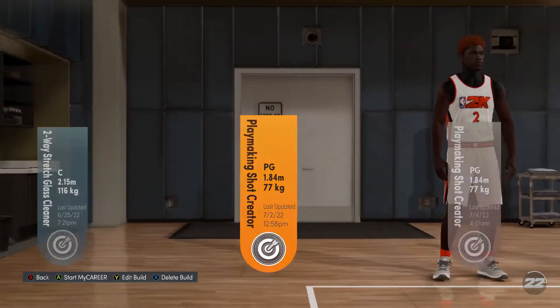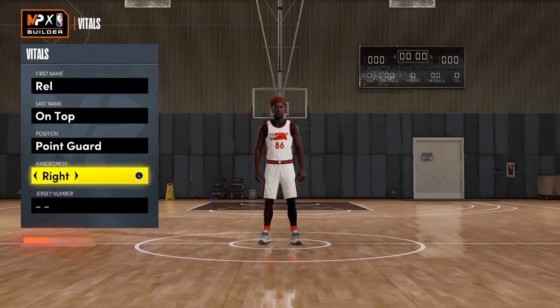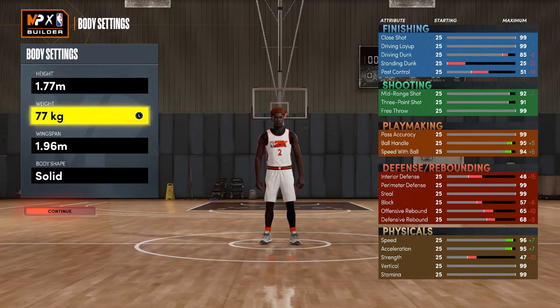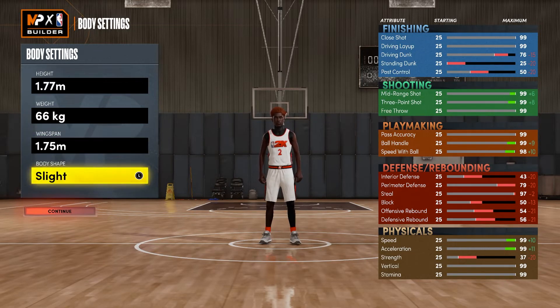Now go into the My Player Builder and create a new build — point guard. I would suggest left-handed because left handers shoot different, they got them burners. For the height go 1.77, for the weight 66 kilograms, wingspan 1.75. Body shape does not matter, that's up to you.